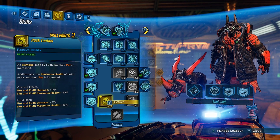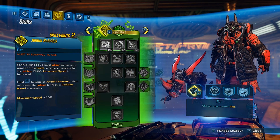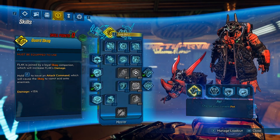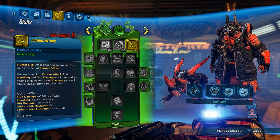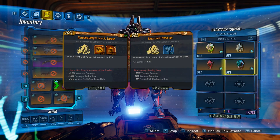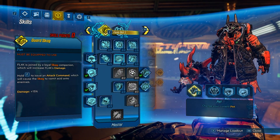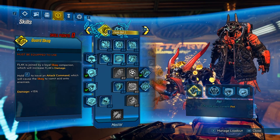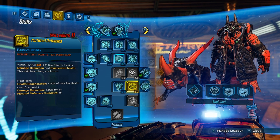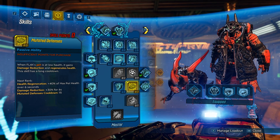For the final 3 points, we're going to do damage — we're going to round out Pack Tactics and then grab some Furious Attack, because why not? The reason we focus more on Pack Tactics and not Furious Attack on this build is because here we run a Red Fang, not a Cosmic Stalker. And that just wraps it up — you don't need Pet Tank on a Gamma Burst build because the Gamma Burst is keeping the pet alive anyway. So that's why we do it this way.